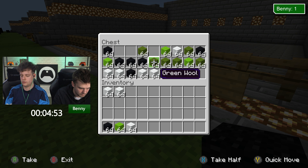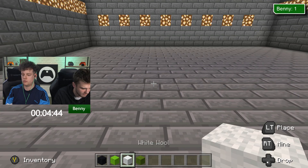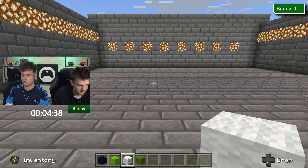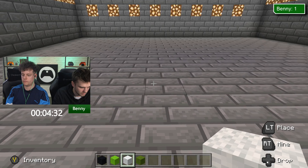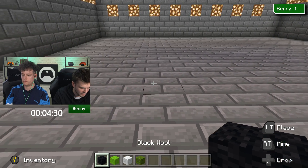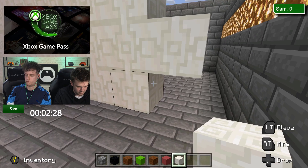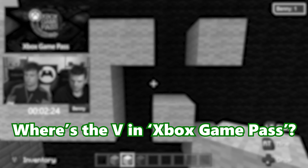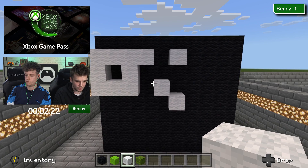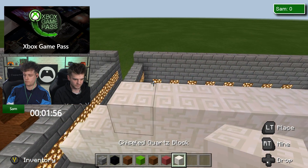Oh no, this is gonna be hard — I'm colorblind. How do you make a circle? Everything's square! I don't know where to start with this. Okay — every great artist builds the base up first. How do you do a V? I've got to just go for it, I've got to change my tactic.